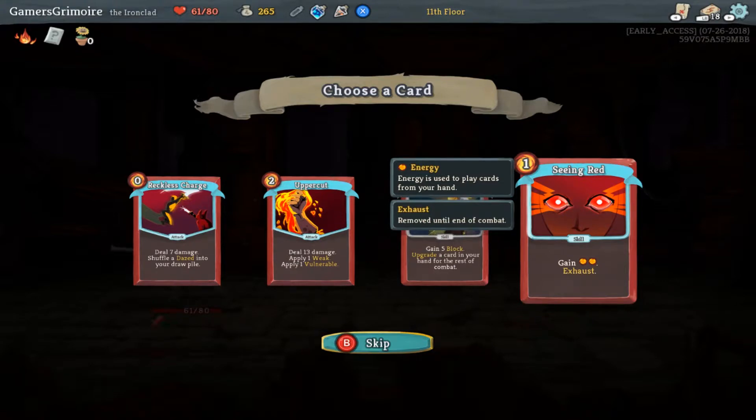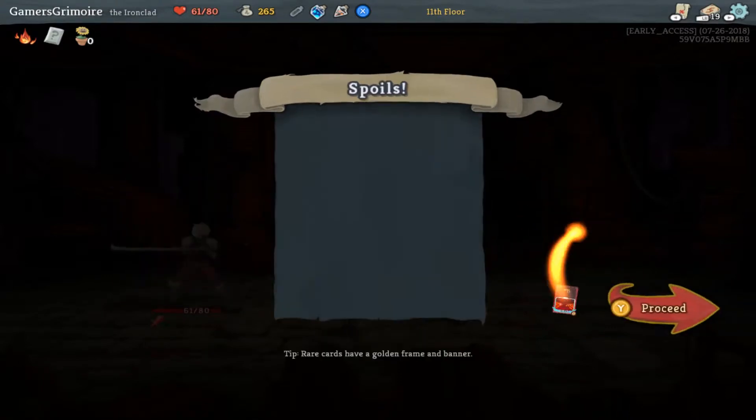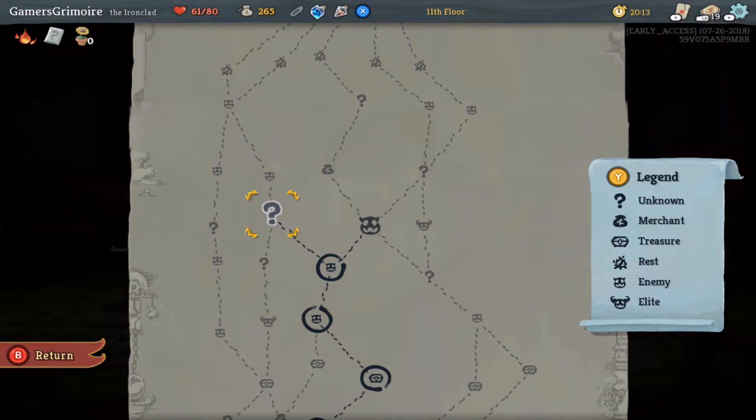That's pretty good, but you only gain one for the turn. I actually think I want that — Seeing Red. There was an upgrade room. Yeah there was — it's too late now. There was an upgrade one that said like gain five block and upgrade a card or something.